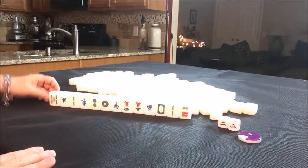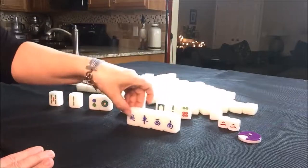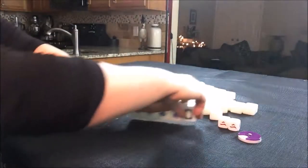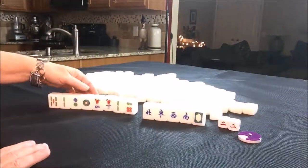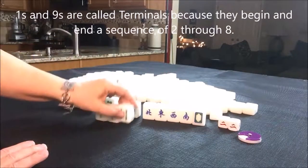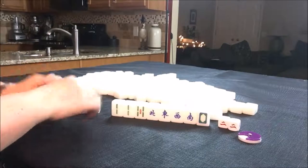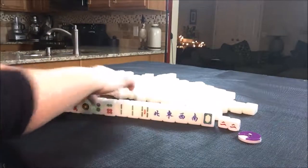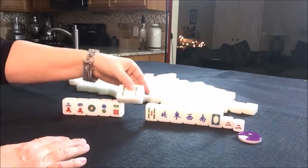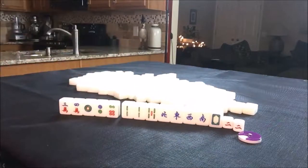This time we do have four winds, but they're all singles: north, east, west, and south. That is not going to be helpful unless we get them paired up. We have one terminal, but we do have a pair of twos in the BAMs. With five honors and a pair of BAMs, I'm thinking we should go for a half flesh and leverage that pair.